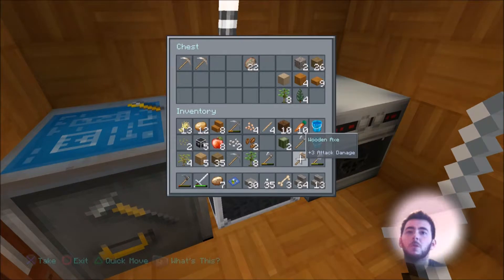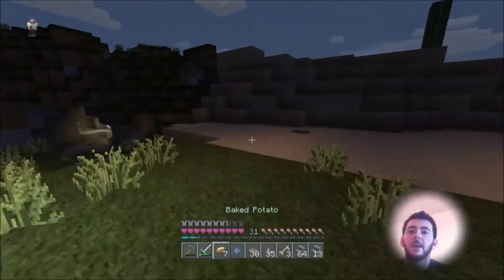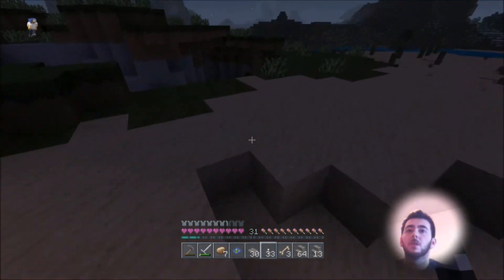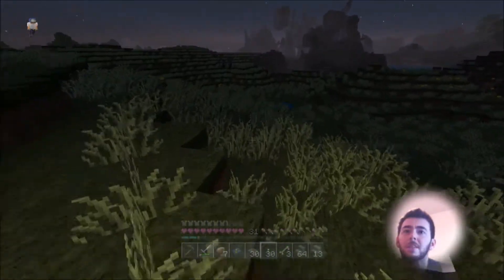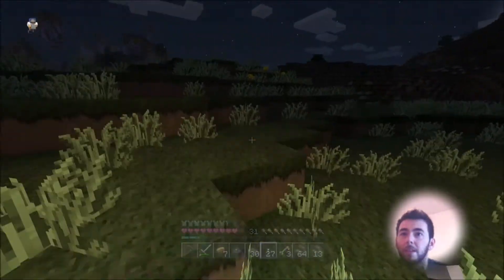Wood, planks, slabs, dirt, gravel, sand, jungle trees, spruce — let's get out of here. Let's light up the way while we're going. Okay so we're just gonna race back to the house and then we'll end the episode there. We're gonna beat the clock, we're gonna beat the sun.